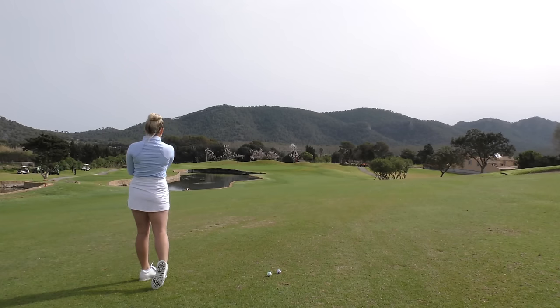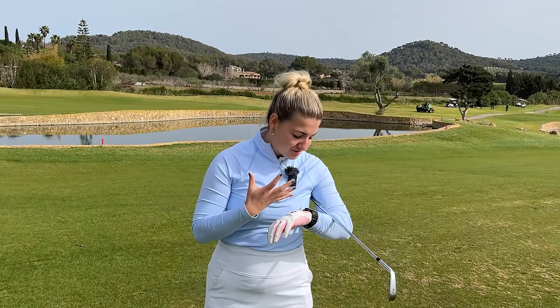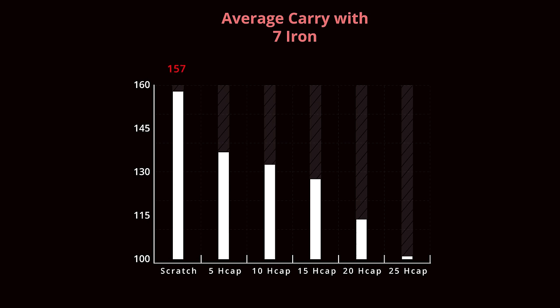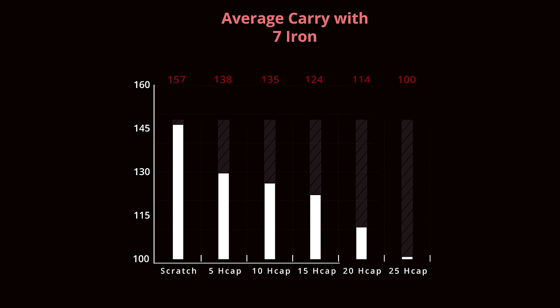I use ShotScope to measure how far my clubs go. In terms of 7-iron distance drop-off through the handicaps, the biggest jump is again from scratch to five handicap, dropping down to 138 yards for a five handicap. A 10-handicap is really similar at 134 yards, and then from there we see about a 10-yard loss as we move through each handicap range.